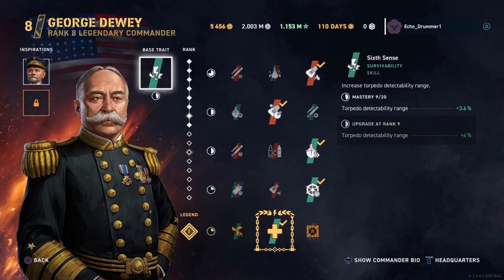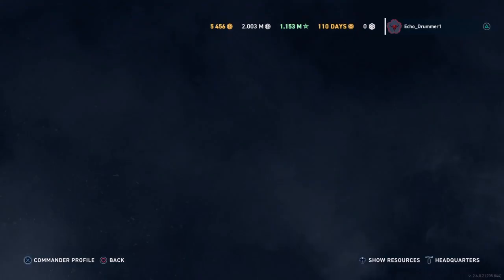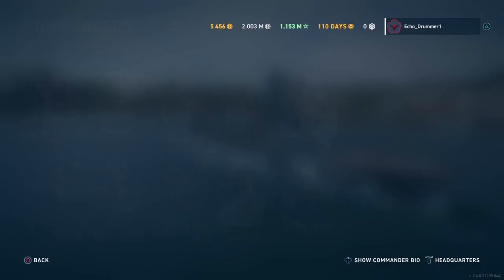You look at things like George Dewey's base trait, Sixth Sense for Torpedo Detectability — again, not terribly useful in the early game, doesn't really come up in value much as you go throughout the game. But then you start making weird comparisons to the other base commanders. Jellicoe, for example, has a completely useless base trait on ships that don't have heals — it literally does nothing for you. At least Togo and Dewey's base traits do something for you on other boats.